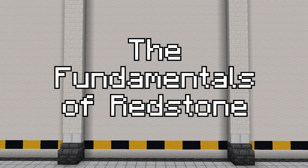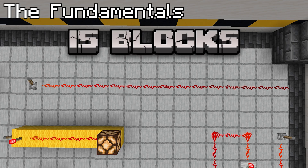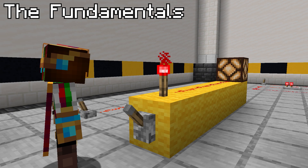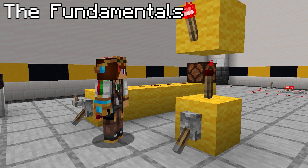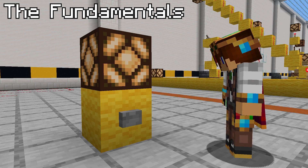Before we begin, let's run through the fundamentals of redstone. A powered line of redstone dust will keep a signal for 15 blocks before running out. Using a redstone repeater will repeat the signal. A redstone torch provides power unless the block it's placed on is powered, then it'll turn off. I'll be using redstone lamps to clearly illustrate a powered line, as they light up when they receive a signal.